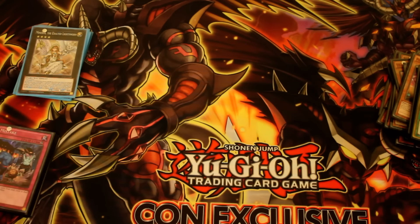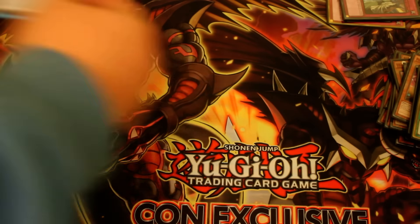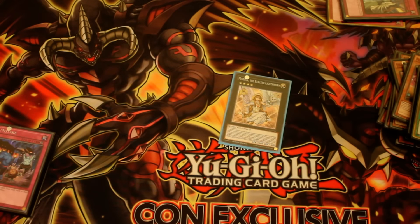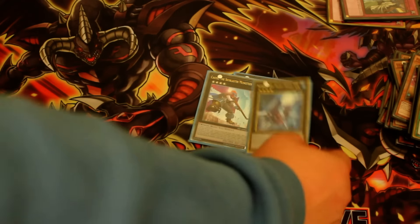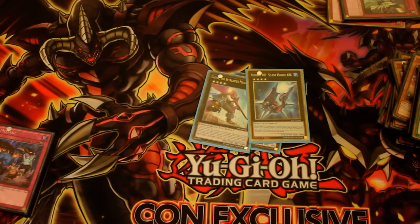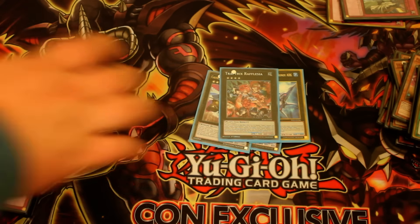Onto the Extra Deck. We've got one Minerva — that is a very, very OP card, I absolutely love her. One Castel, one 101 — pretty standard in a Rank 4 deck. One Traptrix Rafflesia. I honestly didn't make that today, but when my opponents made it, it's quite a tricky card to get around — a horrible card to deal with. So it is a good card, I just didn't use it.